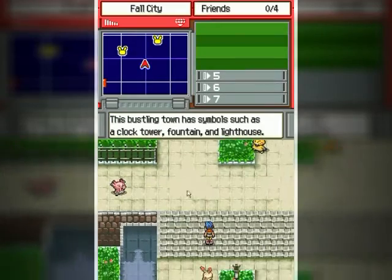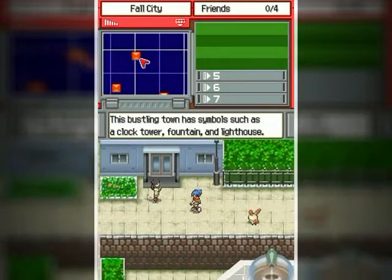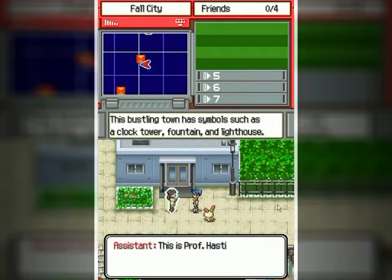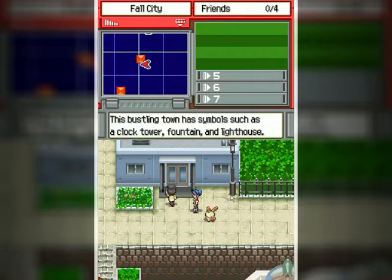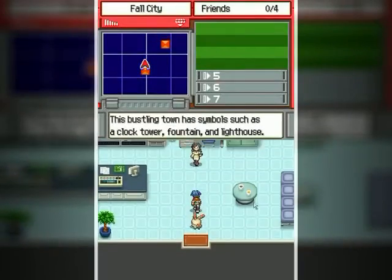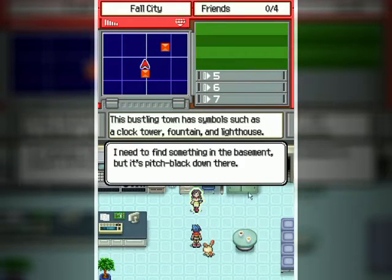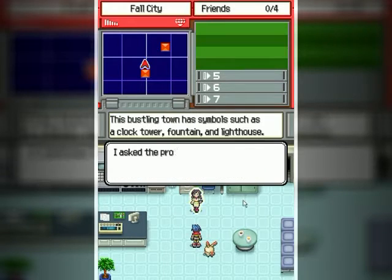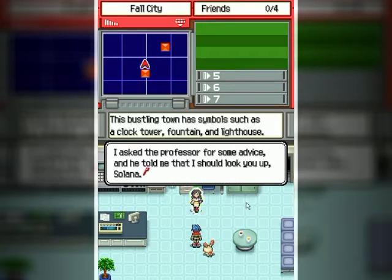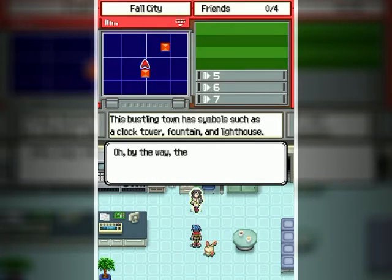She just walked right past that Snubble, and the Snubble is more afraid of me than it is of her. Anyway, it looks like we can finally enter this place — it is now unlocked. Maybe I could, I just need to get a light bulb at the store, I guess.